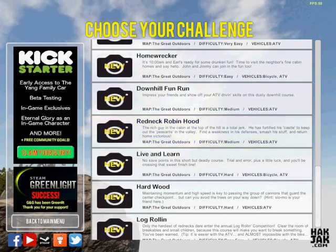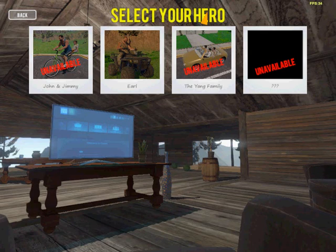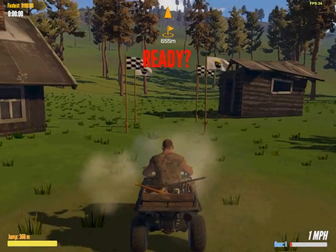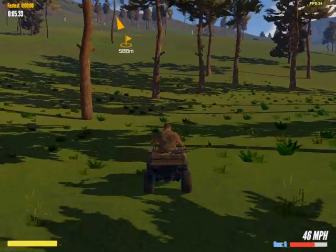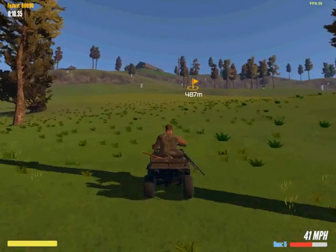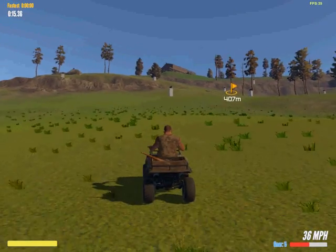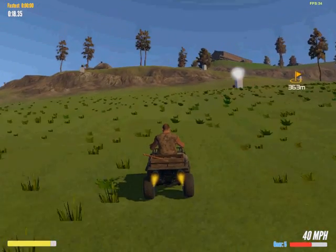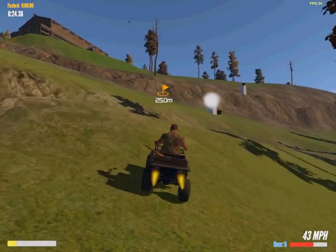Next up is Redneck Robin Hood. The rich guy in the cabin at the top of the hill is a total jerk — he's fortified the castle to keep out the peasants in the valley. Even though I said I was going to try and beat all of these levels, if I do take too long or if these levels are too hard for me to beat, I will just continue on to the next level. I don't want to spend too much time on just one level in particular.